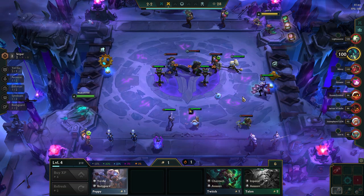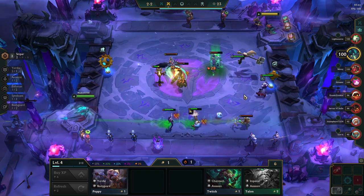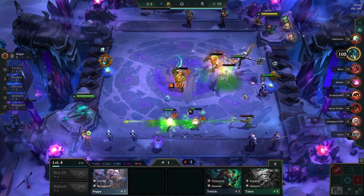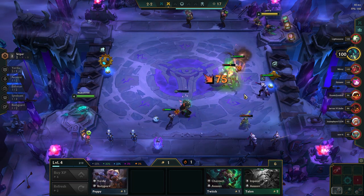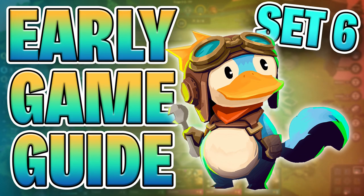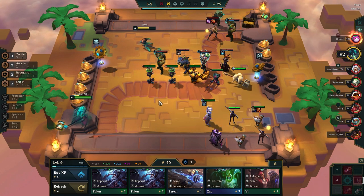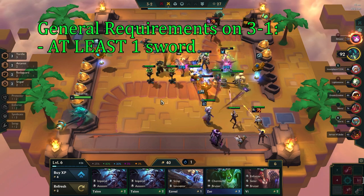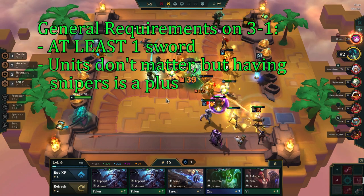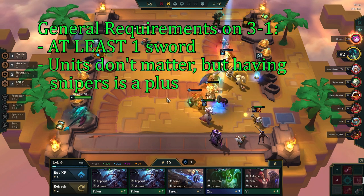Your early game strategy will depend a lot on your opener and how good your items are. In some games you will play for a win streak, and in some games you will play for a loss streak. I generally prefer win streaking, as this comp really shines if you're able to go for a fast 8 with a decent amount of money. If you want to learn more about how to play the early game, check out my guide where I go in-depth on the subject. The general requirements to play Jhin after the Crux round is to have at least 1 BF sword, but the more you have the better. The units we have don't really matter, as we find most of them at level 7 or 8 anyway.